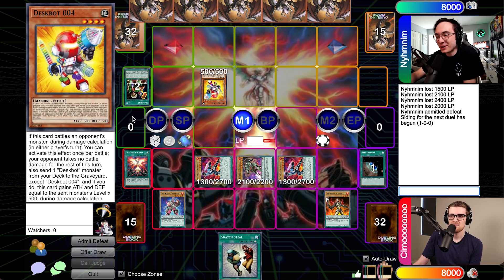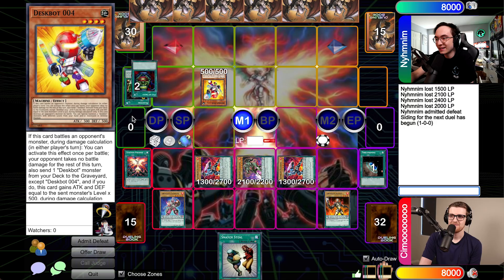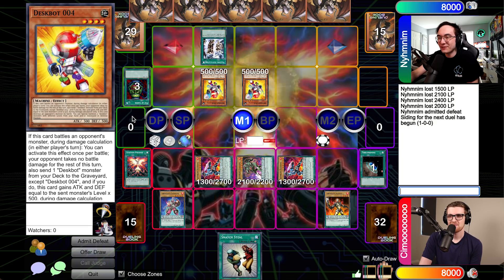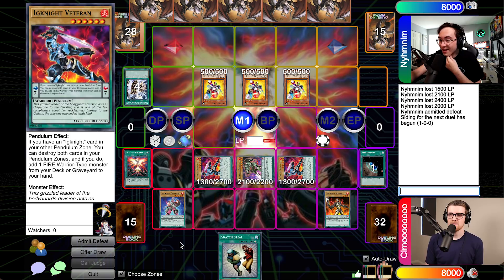Mr. Four is joining us on the board. Got anything? No, you're good. I'm going to activate Pot of Greed. Draw two. That's pretty good. I'm going to activate Machine Duplication. Oh no. With Machine Duplication, I'm going to summon both my 004s from the deck. You know what's my favorite thing, Alex? 004 is not once per turn either. We'll go to battle phase. I'll go 004 into your Veteran and trigger 004. So you get to send a DeskBot — it gains 500 attack and defense times its level. Since I have Phoenix up, my Veteran actually has 3000 defense. You have to send 006 here.